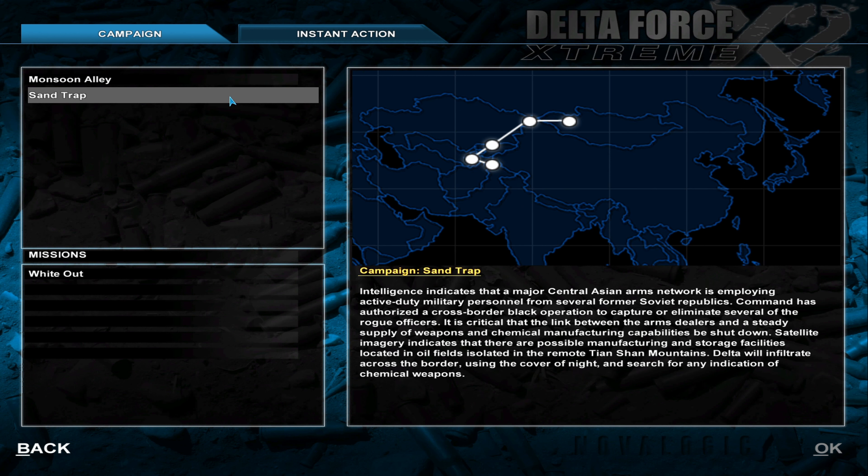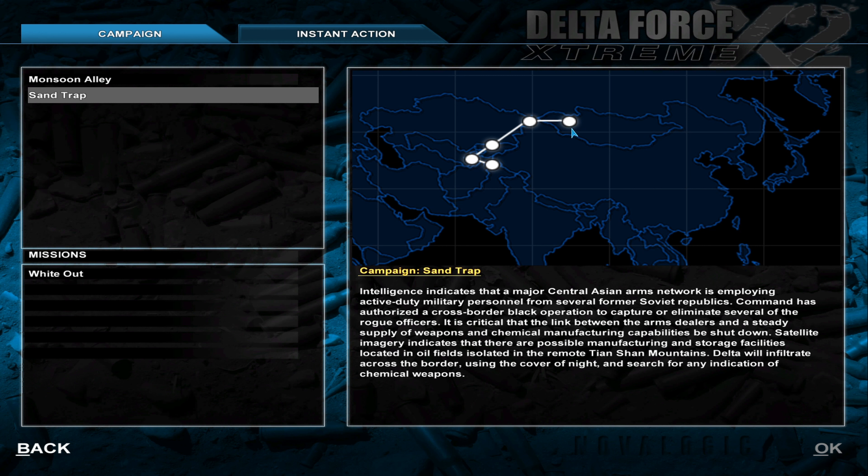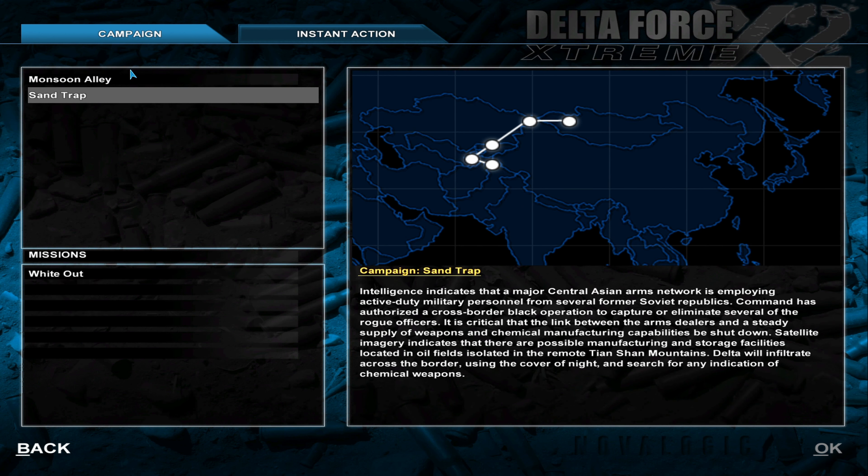So, on to Operation Sand Trap. We're north of China, looks like we're starting in Mongolia and then working our way down. I believe that's Afghanistan, that might be Tajikistan, maybe Kazakhstan, and then this is Pakistan — quite the journey we've got here.